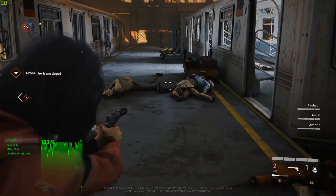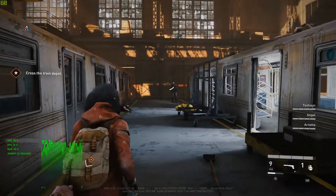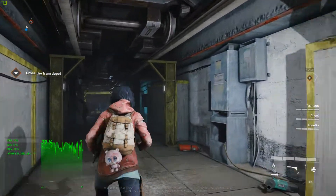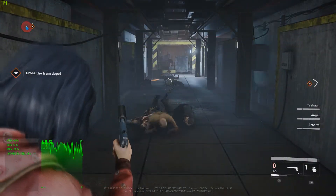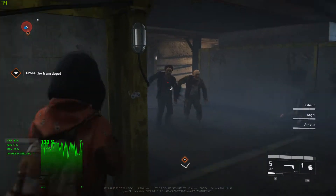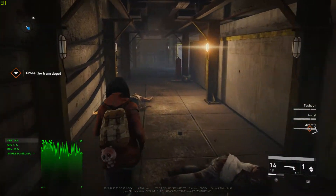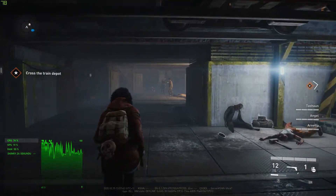Found a tunnel between the trains. Nothing like tight spaces for fighting Zeke. Stop shooting! I'm hearing Zeke everywhere. We're moving in a circle. Find a way out.